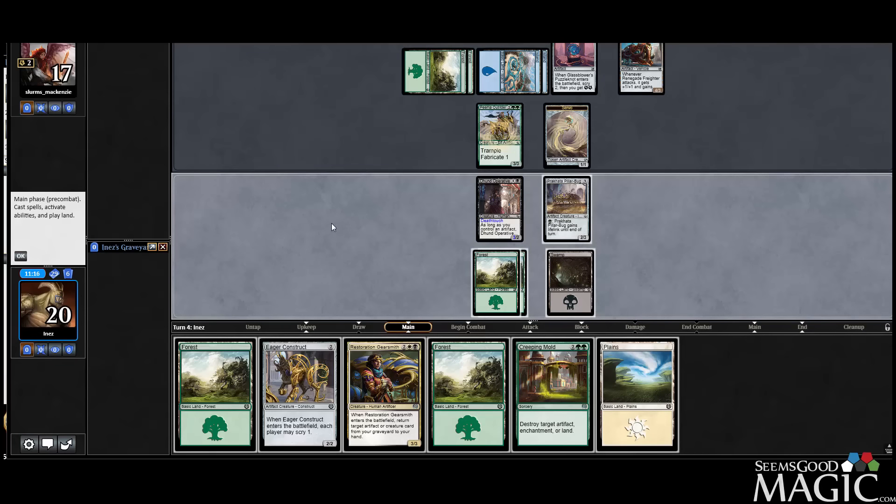Gearsmith's not bad — we've got the Creeping Mold. So we can play the Construct first, see what our opponent does. Gearsmith is fine here, actually. I guess we can swing with Operative and see if our opponent trades, and if they don't, play Creeping Mold on the Freighter maybe? I guess that's acceptable, it's not exactly what I wanted to do, but it might have to be good enough.